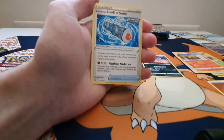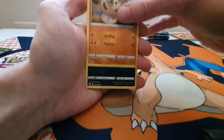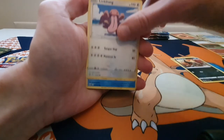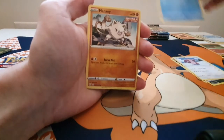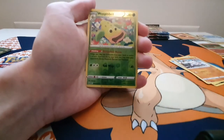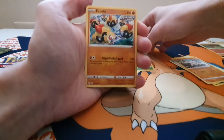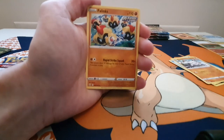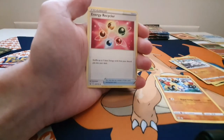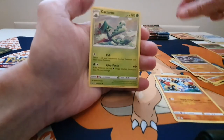And to end it off, the Scroll of Swirls. We have Sandaconda, Houndour, Lickitung, Horsea, Mankey, Reverse Holo Weepinbell, a Rapid Strike Inteleon, Energy, Trainer, a Gurdurr, and a Cacturne.